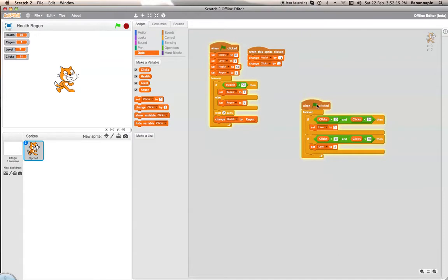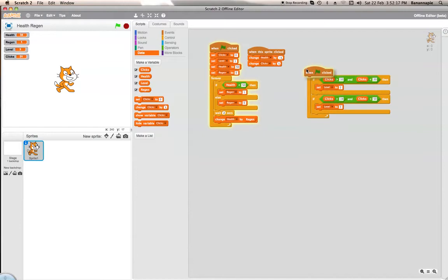So yeah, this is how you create a very simple level up system. You can make it so that when an enemy dies, it broadcasts something that changes your experience. But this is only a simple thing you can do. Hope you've enjoyed. Hope this helps if you're creating an RPG style game. I'll see you all next time. BananaBoss, out.